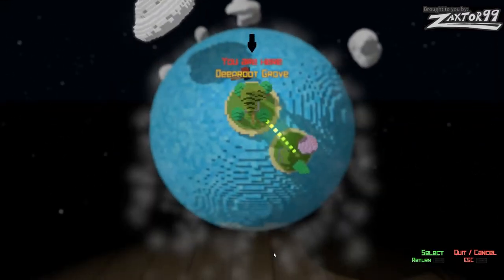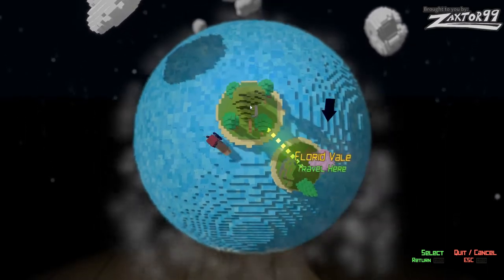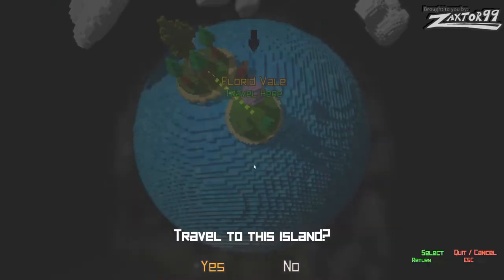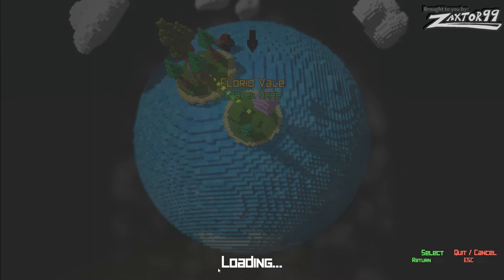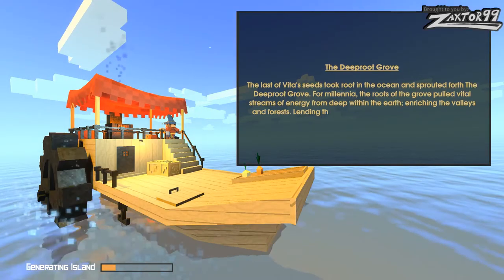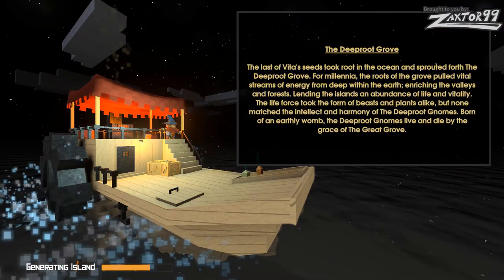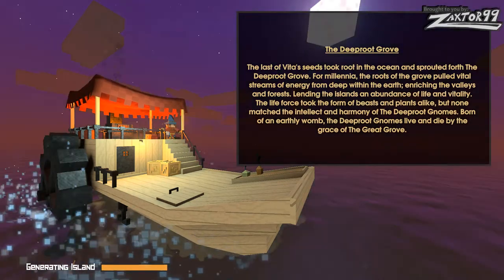Yeah, the game definitely reminds you of Minecraft. $19.99 is the price for this, guys. Like I said, it just launched — I think on the 19th of September — so not very long ago, but it is getting a lot of positive reviews. Looks like the only location I have to go is one island. Now, this game is supposed to be different — procedurally generated every time you play. I like the look at the clouds up there. Pretty cute looking world, and look at how the world is all made up of the voxel blocks. The last of Vita's seeds took root in the ocean — seed generating island.